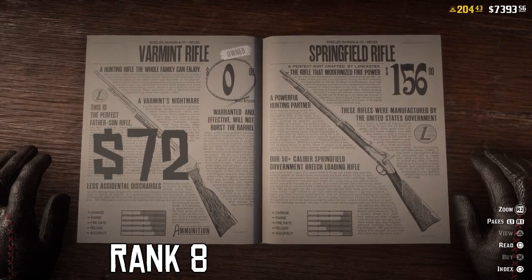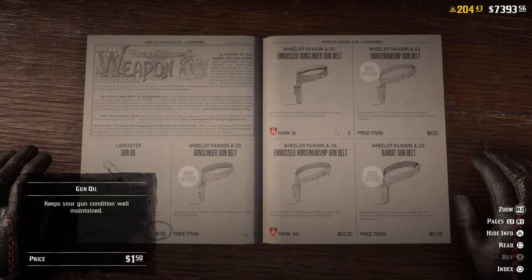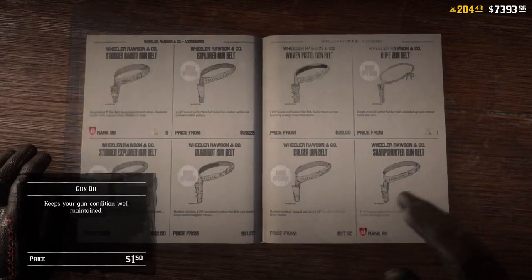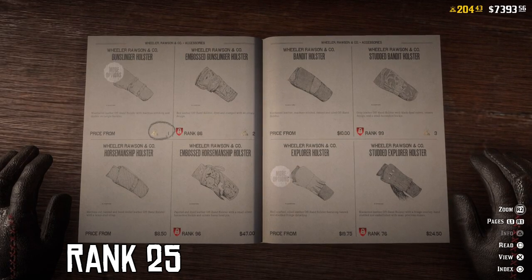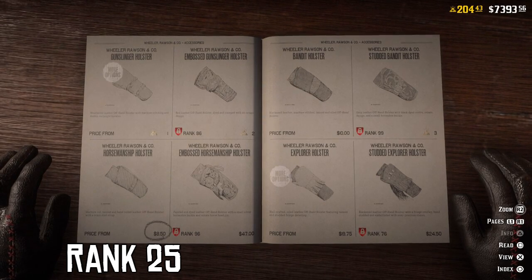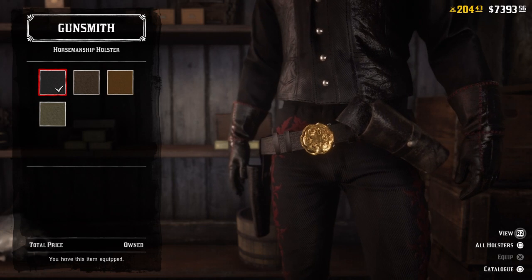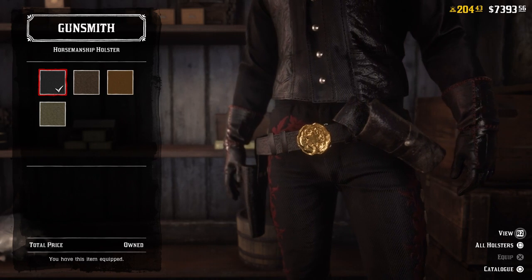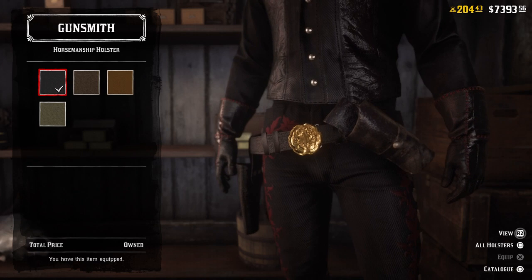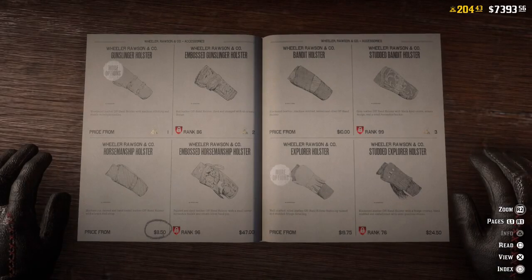When it comes to cleaning your guns, you can either clean them yourself by purchasing gun oil, or go to a gunsmith and have him clean it for you. For those interested in dual wielding — whether two pistols, two revolvers, or a different combination — you'll want to get to rank 25. Then you'll be able to purchase the horseman holster, which will allow you to dual wield. Before rank 25, you can only single wield one revolver, pistol, or short double barrel shotgun.